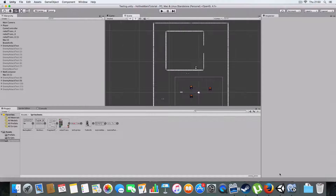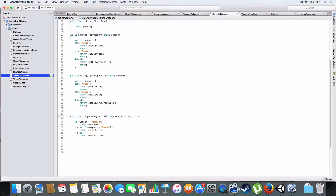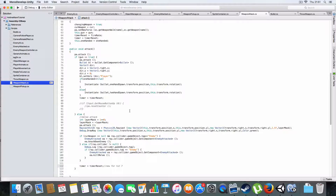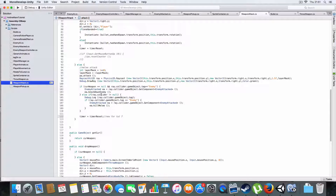A quick correction: on the player weapon attack I missed a line of code in the melee attack where it would reset the timer to timer reset. Just stick that in after the if statement which checks if you've got a melee weapon or not - that should be fine.